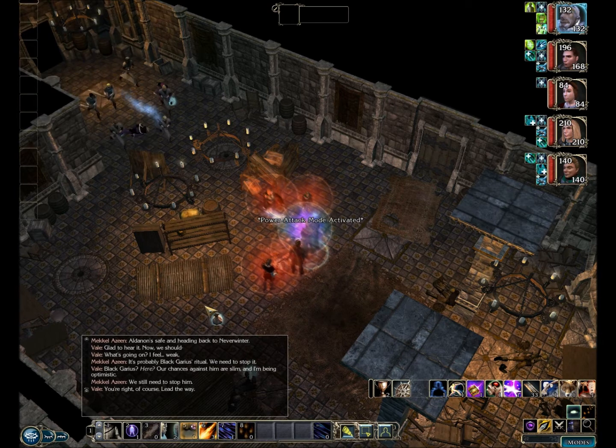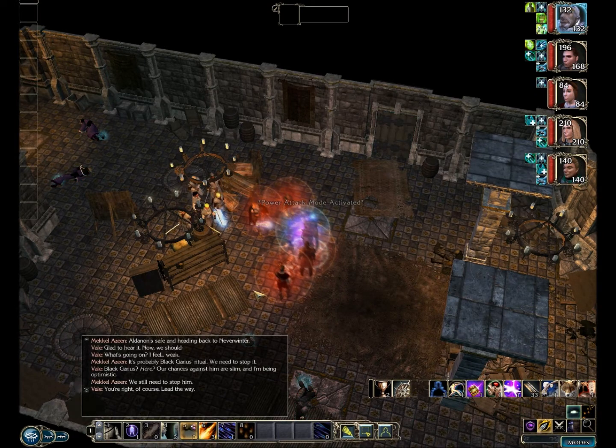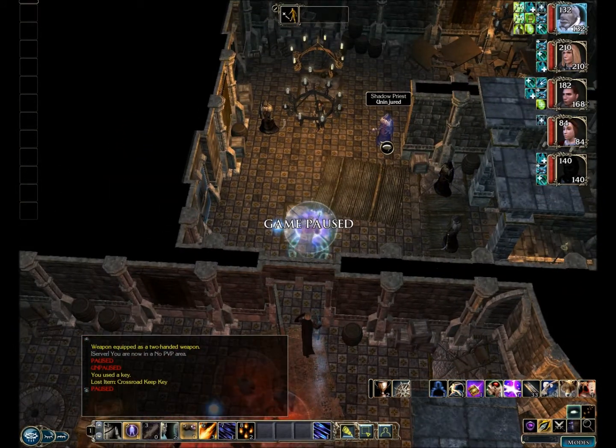There's the ritual going on, but I just got dispelled and all my buffs got taken off, so I'm going to have to rest up. I'm surprised they let you rest in this area, actually, but you need a key — which you find on one of those Luskin brothers — in order to get through that door there.